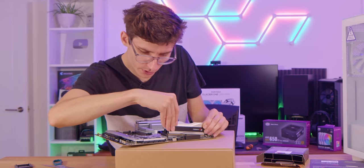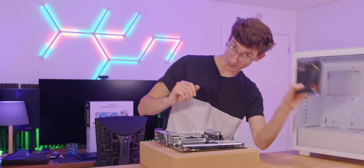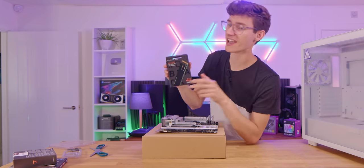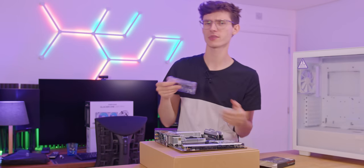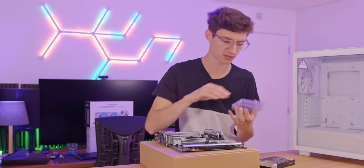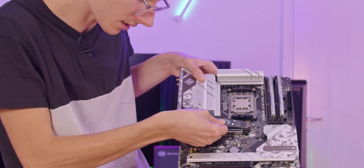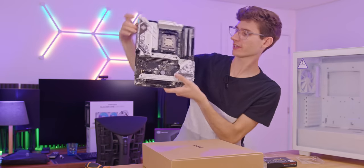Make sure you put the sticks in slots 2 and 4 for proper dual channel operation. Then grab the SSD — this is a WD Black SN850, a very fast 1TB drive. Give it a couple of months and there will be Gen 5 SSDs available. Line up the SSD with the slot and gently lower it into place.